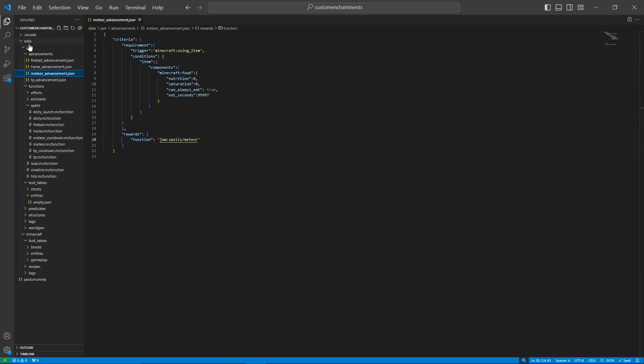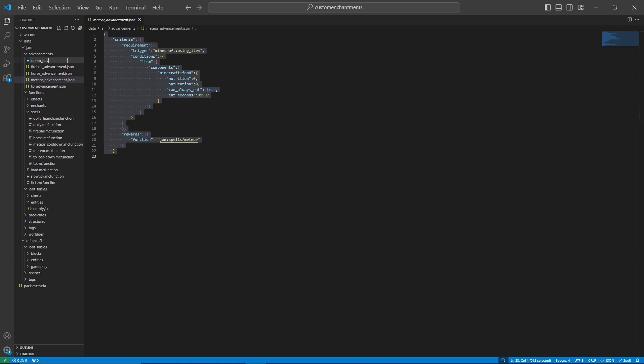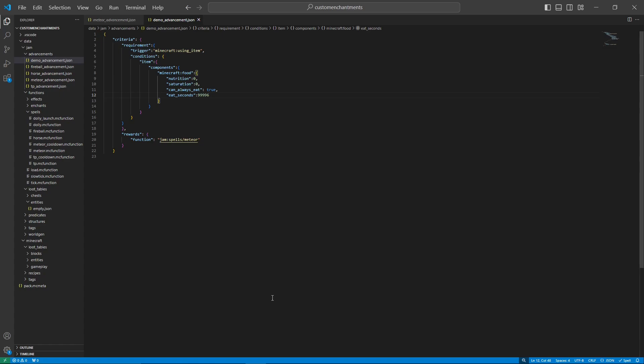Right now it doesn't do anything — we need to trigger an advancement. Within your data pack inside your namespace, create a folder called 'advancements'. Inside advancements, copy the advancement JSON — I'll put it in the description. We're looking for the trigger of using an item, with conditions: zero nutrition, zero saturation, can always eat true, and whatever eat_seconds value we set. For the demo advancement dot json, we'll paste it in and set it to 99996. The rewards section is how we actually call our function — mine is in a folder called 'spells'.